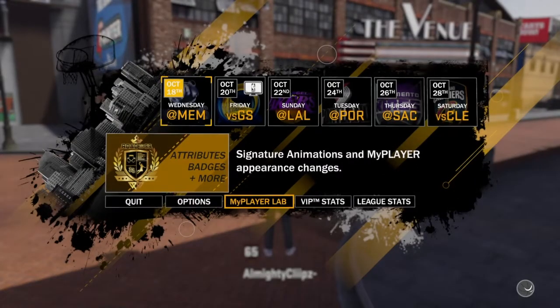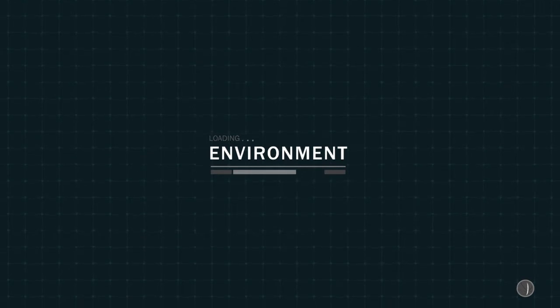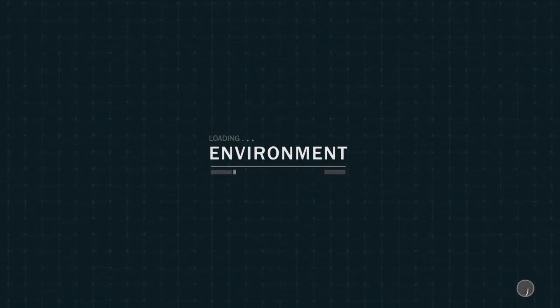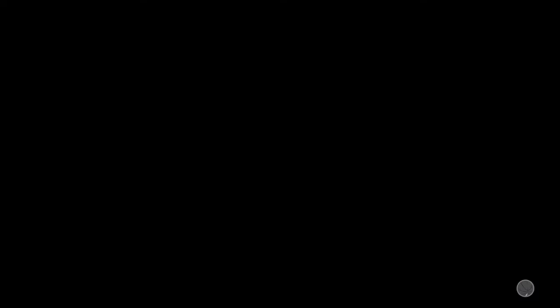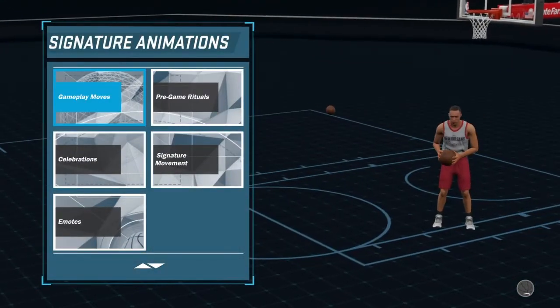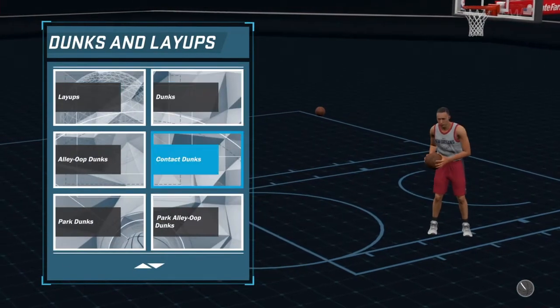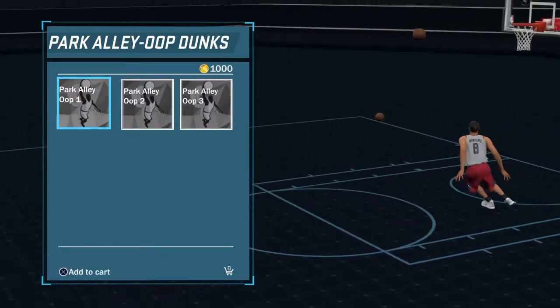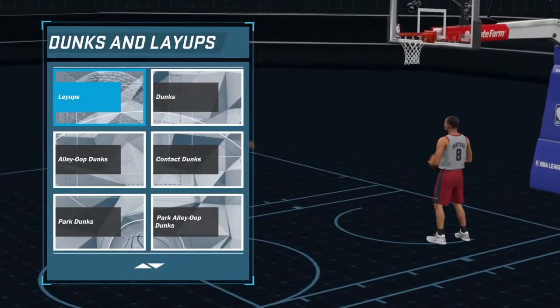You go inside the player lab. Once it loads up, you just want to go to equip — don't go to buy animations, you haven't bought any yet. Go to equip, then go to signature animations. Once you go into signature animations, you just want to load up the gameplay moves. When you go to gameplay moves, you don't really need shots — you want to get dribble moves. I'm going to show you guys examples of everything I've done. I've tested this plenty of times before I made this video.